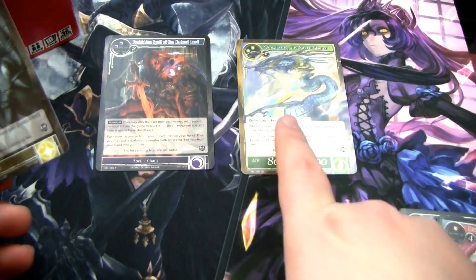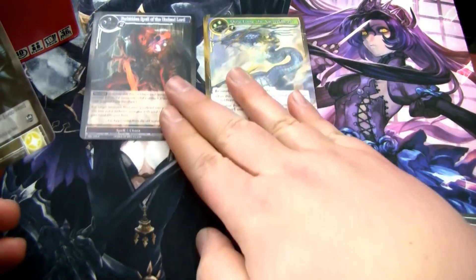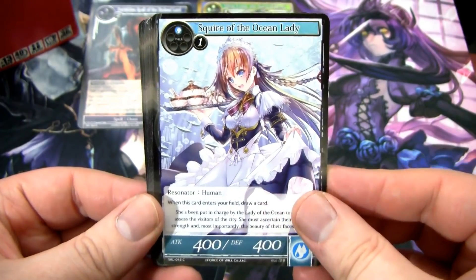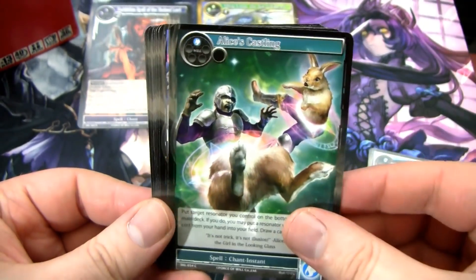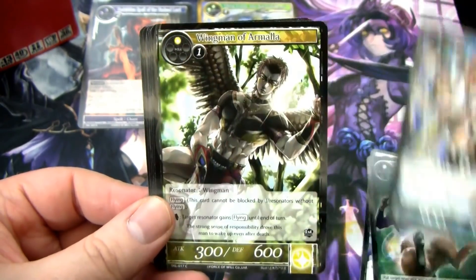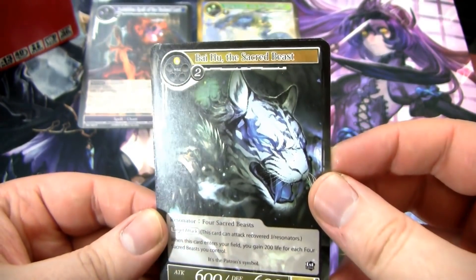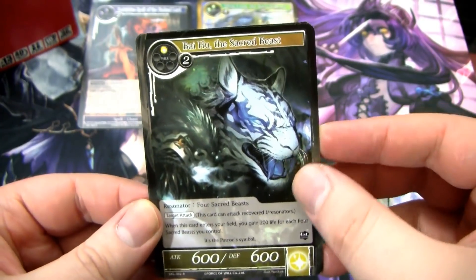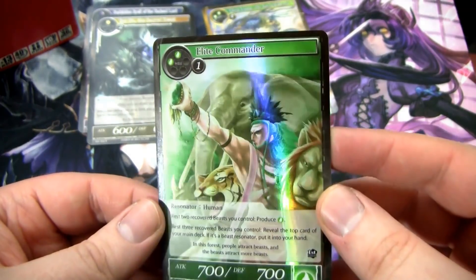We have Squire, Ocean Lady — 400/400, comes into play, draw a card. Not too bad. We have Alice's Castling. Our rare is the Sacred Beast — got more Sacred Beasts. Stone, and then a foil Elite Commander.